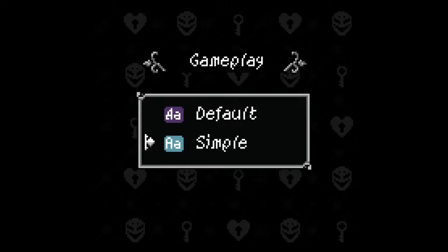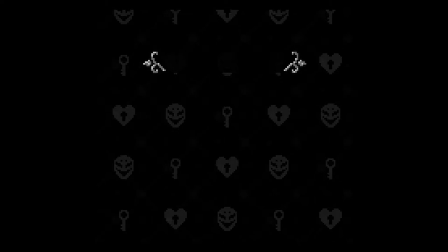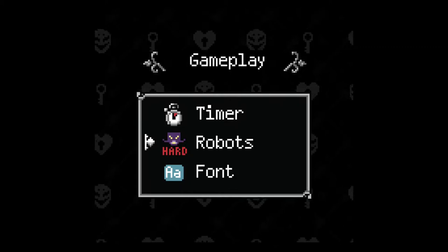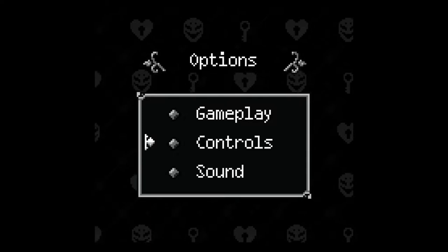Let me check the controls. The font is set to simple — I like simple better, it's easier to read. The default font gets really hard to read in text boxes. I tried the game for a couple minutes beforehand and I prefer simple, even if it loses some style.